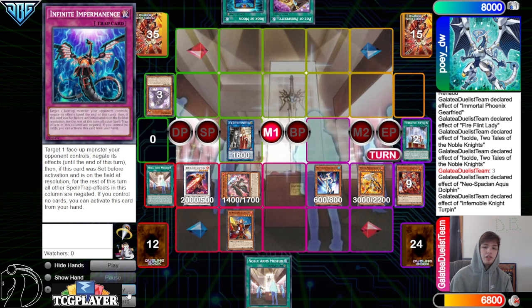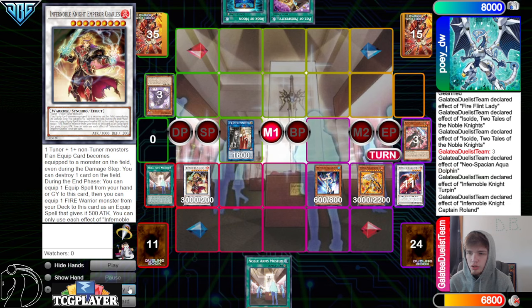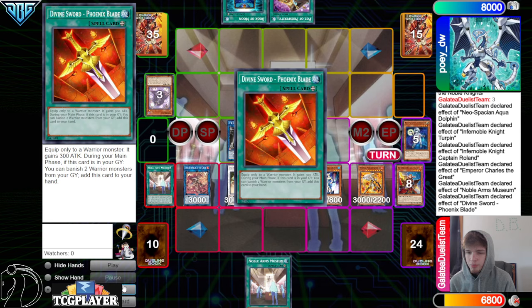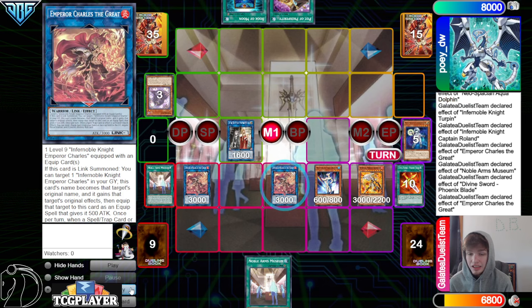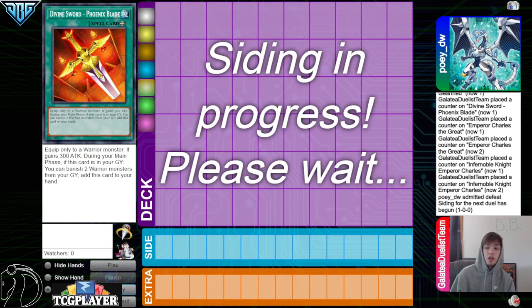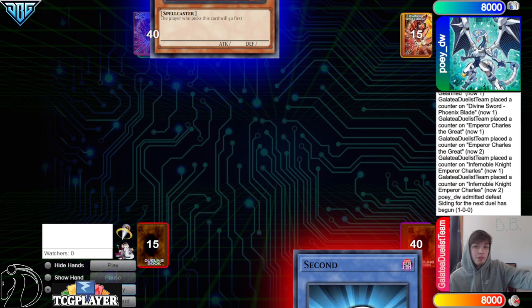They decided to try to play this game out. Turpin summon, go up into Emperor Charles, roll effect to equip, go into the link, effect equip Charles, then Museum to Special Charles, banish for Phoenix Blade, activate Phoenix Blade, go up into the link, effect equip Charles, then go up into the Flame Swordsman, banish, grab back Phoenix Blade. The opponent's just going to emit defeat — they did get hand looped, somewhat by themselves but also by Aquadolphin. The end board's pretty good.